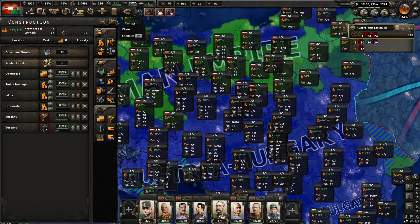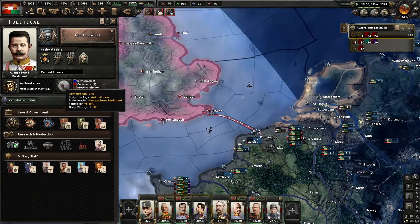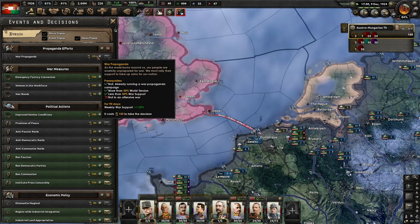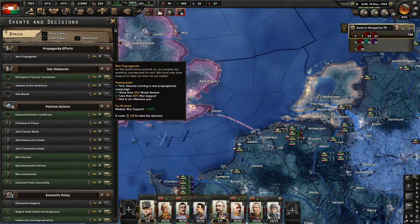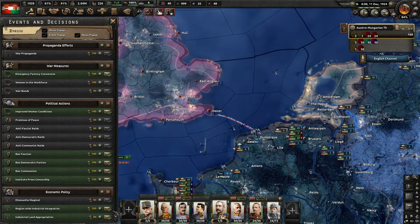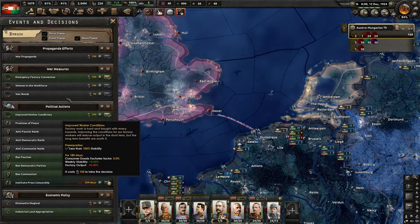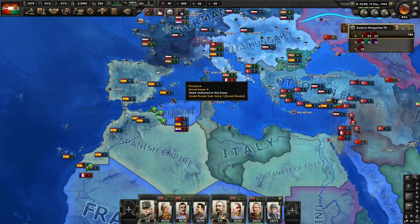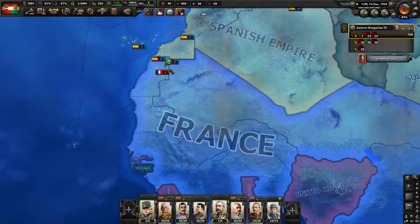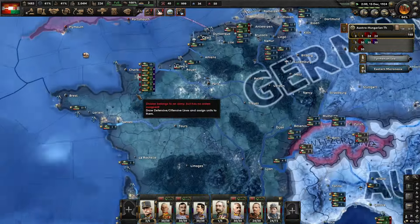Our nation is doing amazing right now. The biggest issue we're having is how long this war is being drawn out. We're at 41 war support and it's just not going very well for us war-support-wise. We seriously need to end this war. We could go down here and start fighting in the African campaign with one of our armies — that probably wouldn't be a bad idea actually.